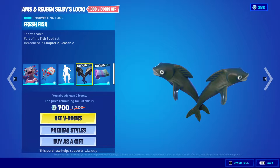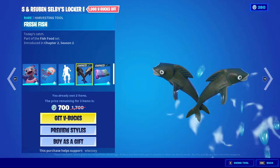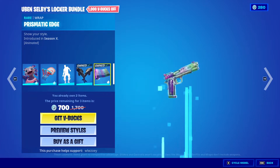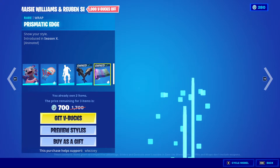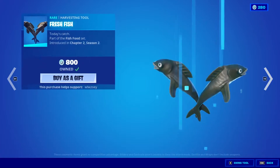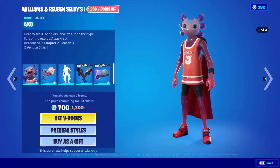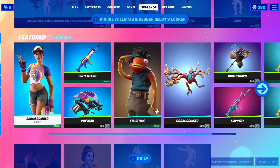The Fresh Fish. I missed the key, I'll be honest. Prismatic Edge, very nice. You can get all those separately if you want. I might actually pick this up because 700 for Exo is actually a very good price.